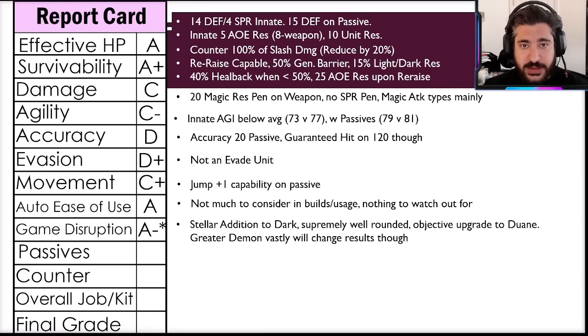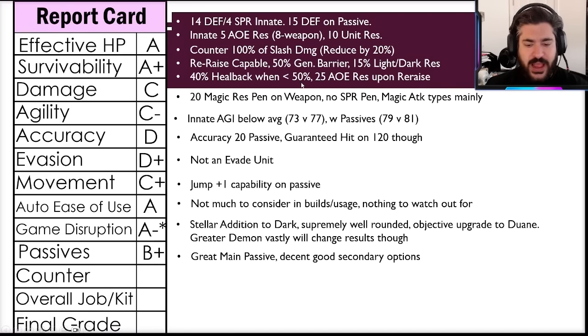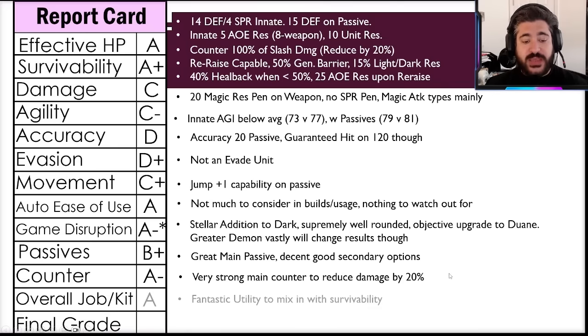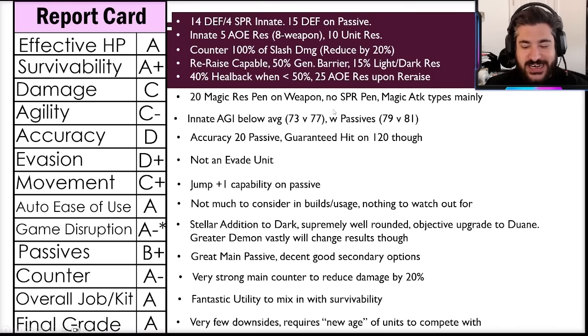Passive ability I'm going with a B+: great main passive, fine secondary options, nothing that blows you away but nothing to improve upon either. Counter ability going with an A minus: very strong main counter to reduce slash damage by 20 — one of the most popular damage types right now. Overall job and kit going with an A — fantastic utility mixed with that survivability. Tanks need to supply advantages to the battlefield, and she does that very well.